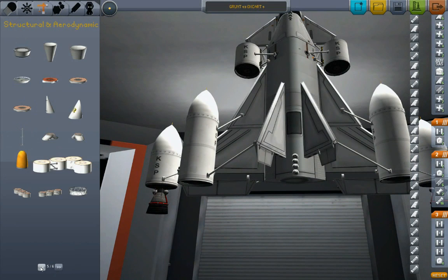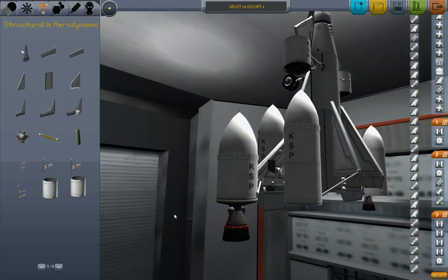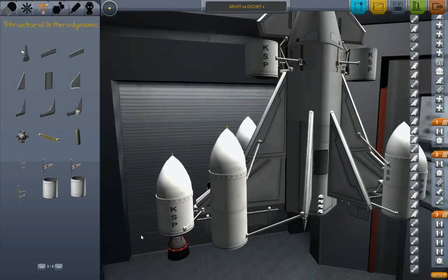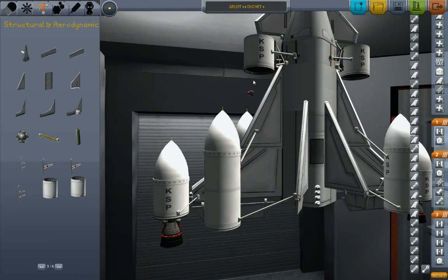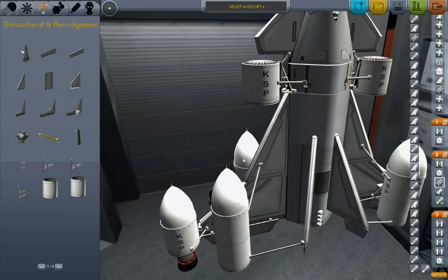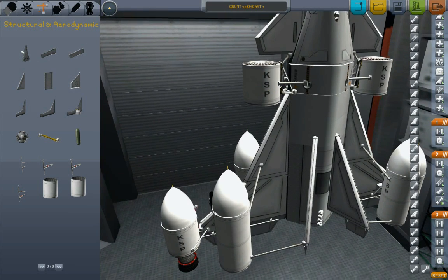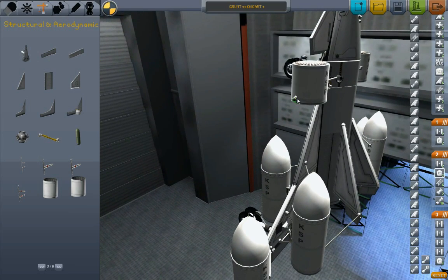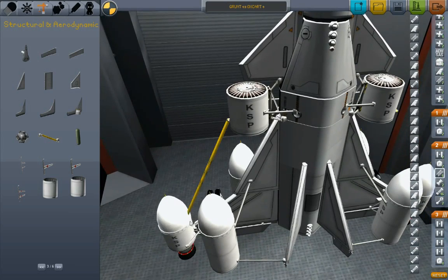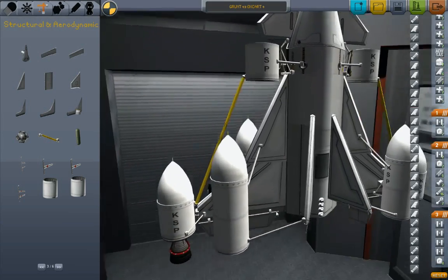Okay, so there's a whole bunch of struts. It looks to me like those parts will not wobble. Now let's do a whole bunch of fuel lines. I want to route all four of my over-and-under tanks up to the forward tanks, and then I want to route the forward tanks so that they feed the tip tanks.